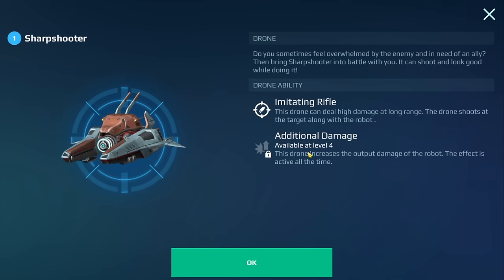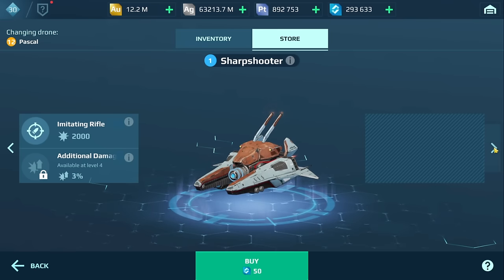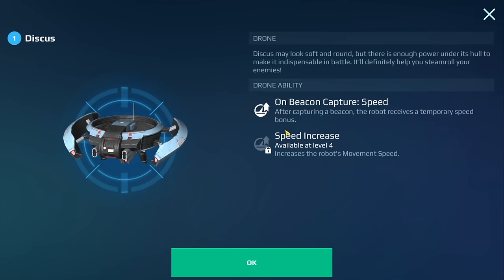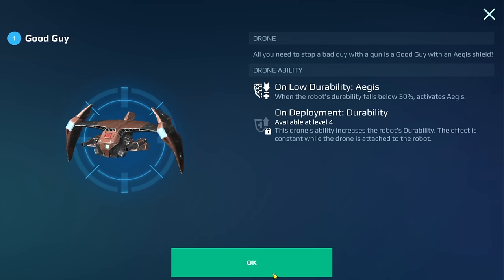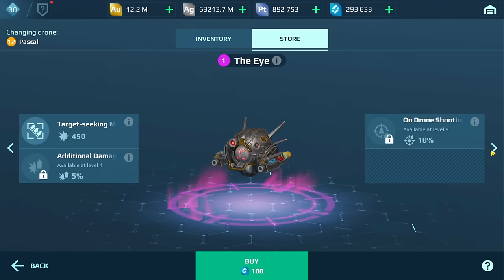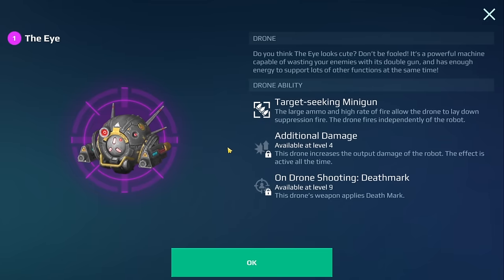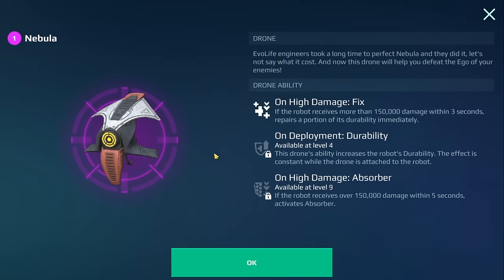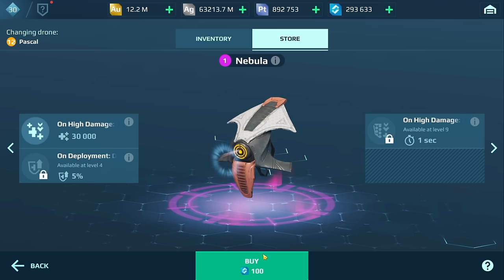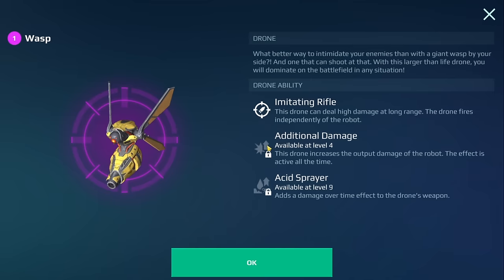The Sharpshooter gives additional damage — that might be another option. The Discus gives a speed increase — no, I don't think I'd use that. The Good Guy is more durability and shield. Now going into the more expensive ones — there's one that gives you a death mark but also additional damage, so that might be a really good drone. The Nebula is more healing, so I wouldn't gravitate towards that. The Wasp gives additional damage, but personally I think I'd rather use others.